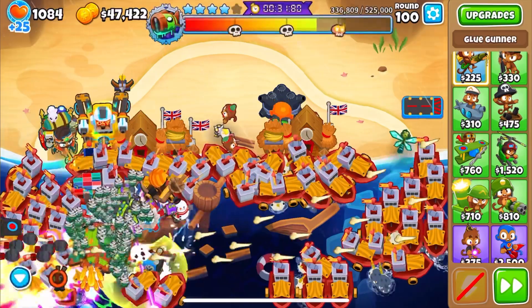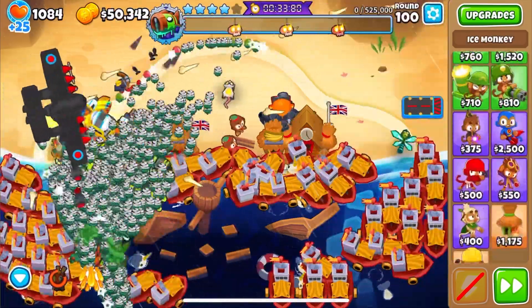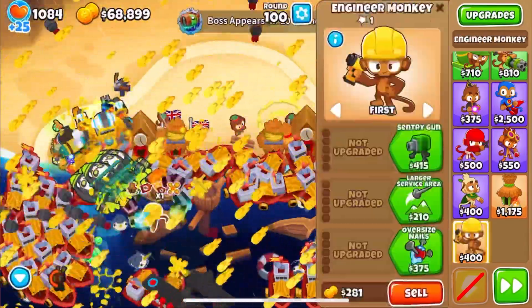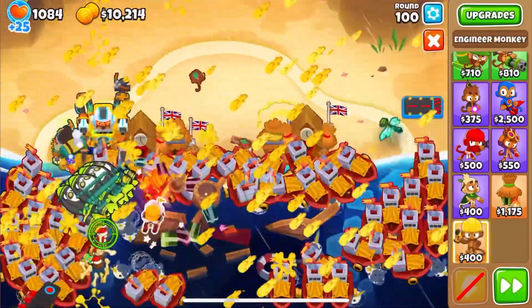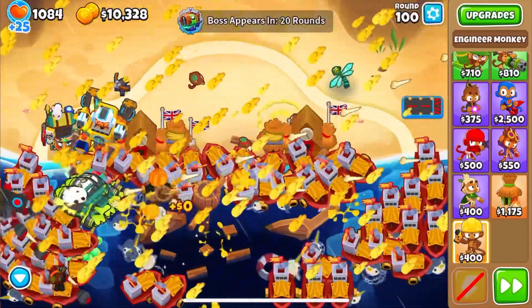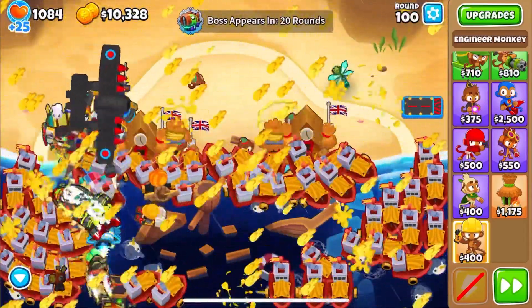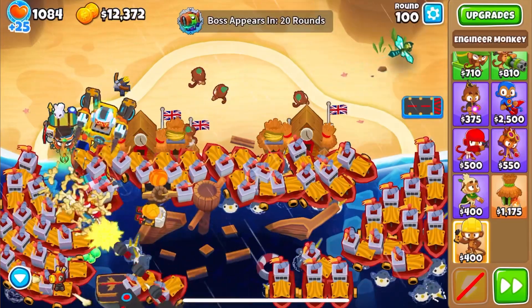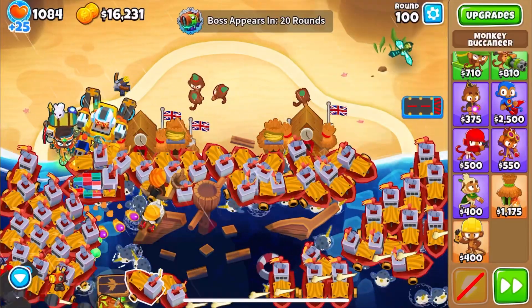Then what you're going to do is place down a sentry on the ice where I've built the rest, and then sell the ice monkey. This will sell all of the sentries, but the catch is you won't have to sell the Engineer Paragon itself. Then I used the glue ability and put a balloon trap down, and micro'd the balloon trap a bit to make sure we pick up any of the hard balloons that come at the end, to avoid any time penalty.